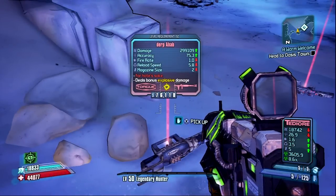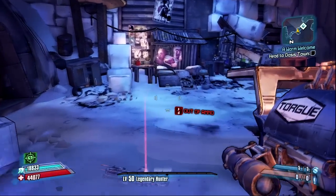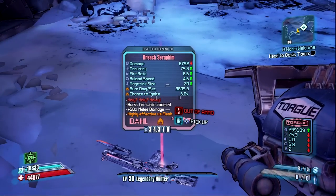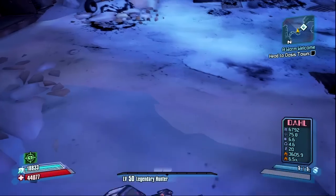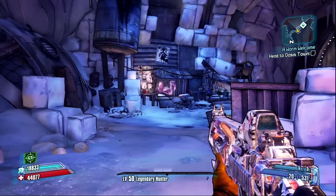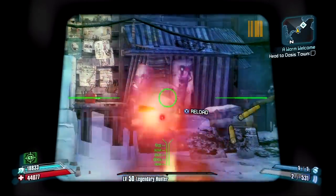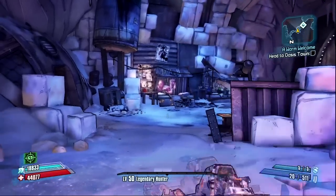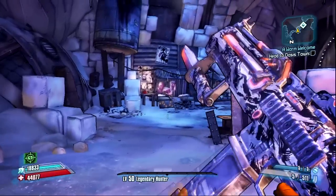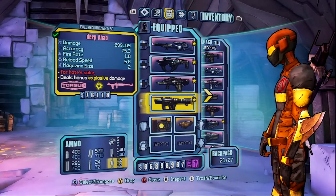I'll show the Ahab a little bit later — it was out of ammo when I recorded this. Next up is the Seraphim, which is an assault rifle. I really like this one. It's not as good as the Veruk, but it's pretty nice. It's a good fire weapon. I've only seen regular and fire versions.